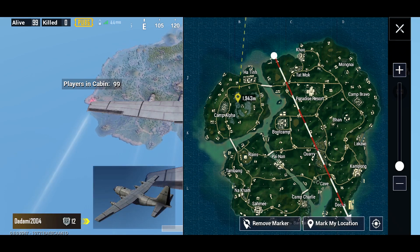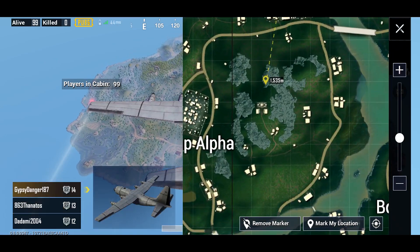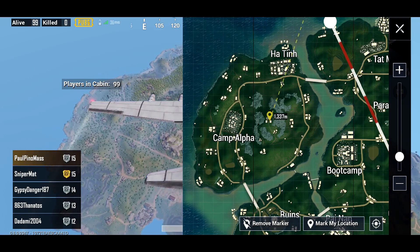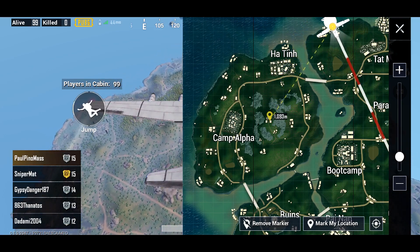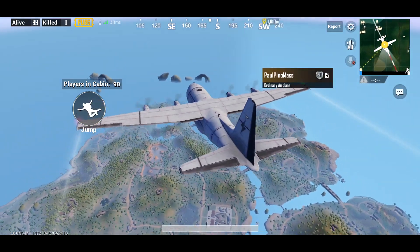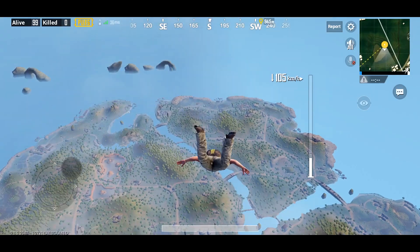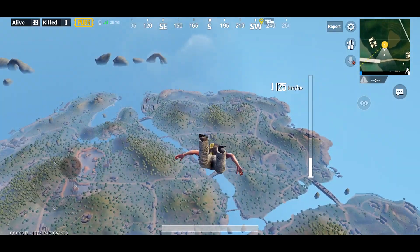I'm going to have to go ahead and mark it again in just a second. As you can see here, it is on the smaller island to the northwest of the mainland of Sanak, and today we're going to check out what sort of loot is there, as well as what the temple's all about, because it's not a marked or named location on the map, so obviously that means it should be pretty quiet.